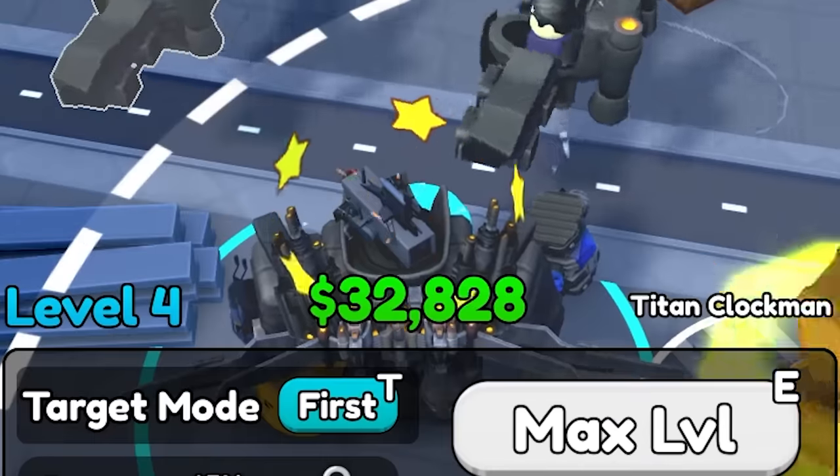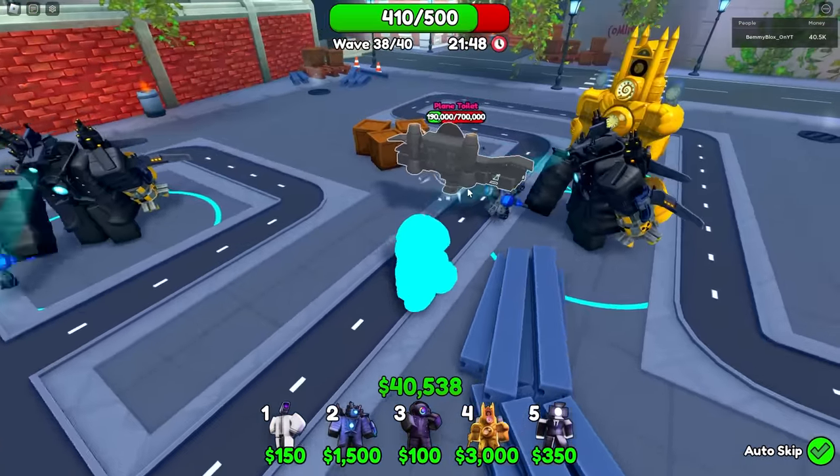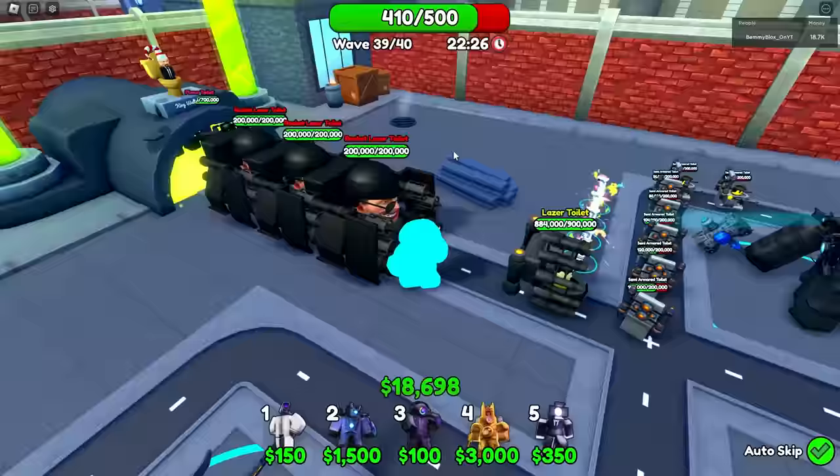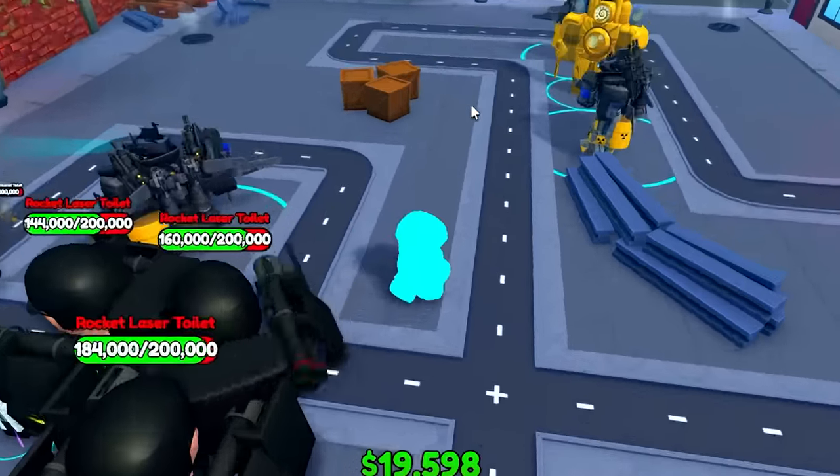Watch what we can do — send them backwards. Yep, see ya. The Rocket Laser Toilet is 200,000 health. The planes are the scary ones because they fart out little booster pads and go all across the map, and when they do that they confuse your guy. I'm going to add another one back here just for security. Max him out. Because yeah, these guys are going to get by. Titan Clock Man ability OP. Three Rocket Laser Toilets — do they actually stun? They only have 200,000 health, which isn't that scary.